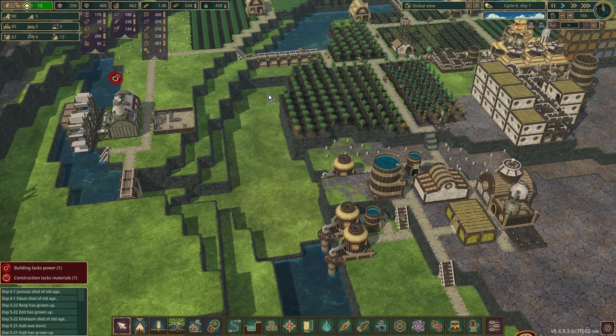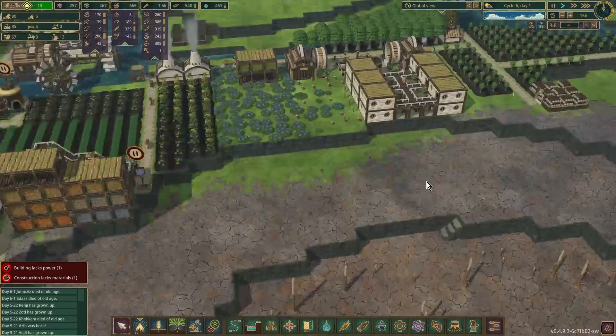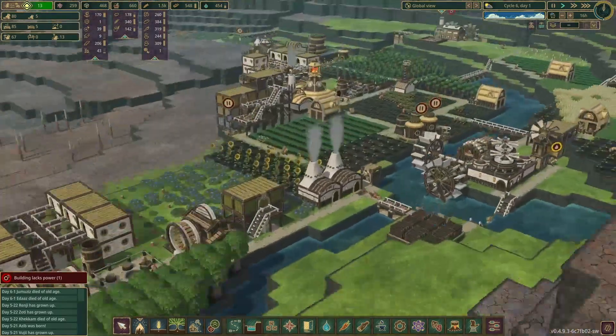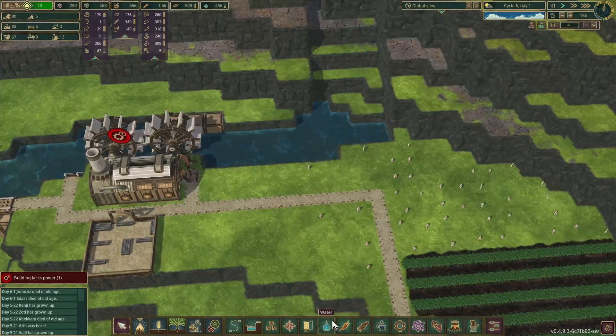We definitely want to deepen this when we get access to explosives. We currently have five housing — we did only have two, but we've had some deaths. I do think we want to look towards things like paper. That would be good. Let's have a look.